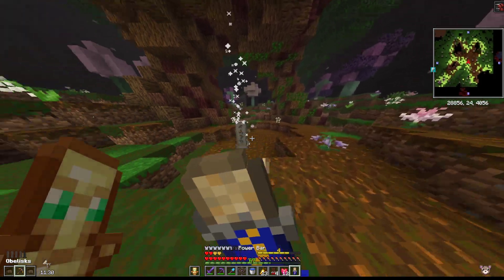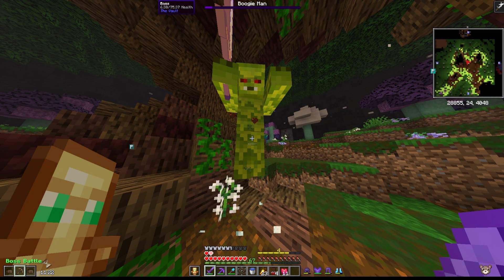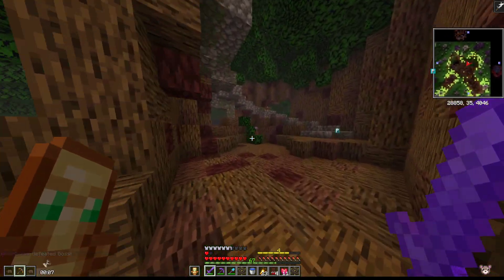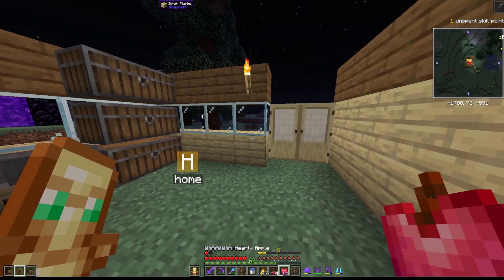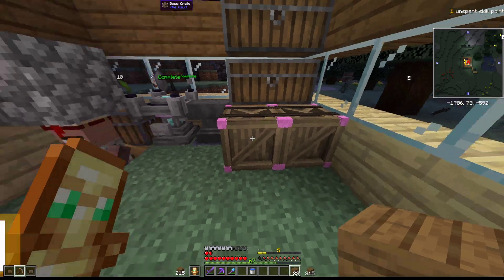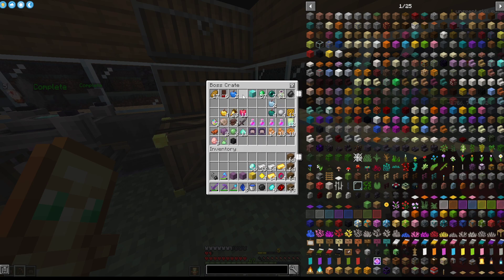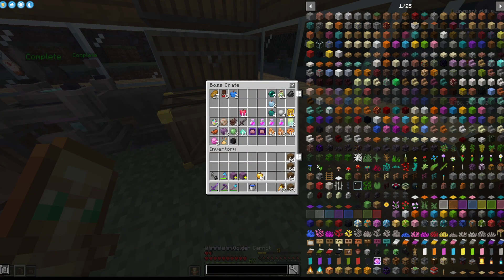Let's see what this one is — power bar. We should be able to get it. We got it, so that's fine. Another boss crate — we're going to chuck everything we have in here along with all the new stuff. Let's see what we got: lots of gems, lots of good stuff. Lots of new food, lots of golden carrots and golden apples.